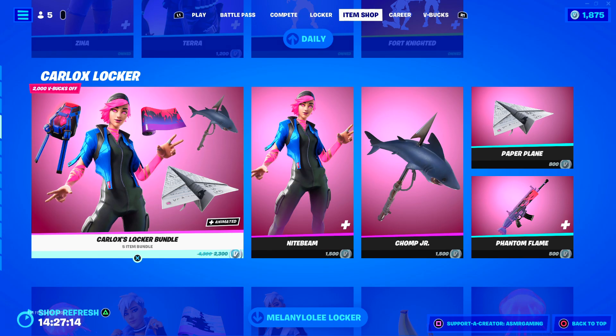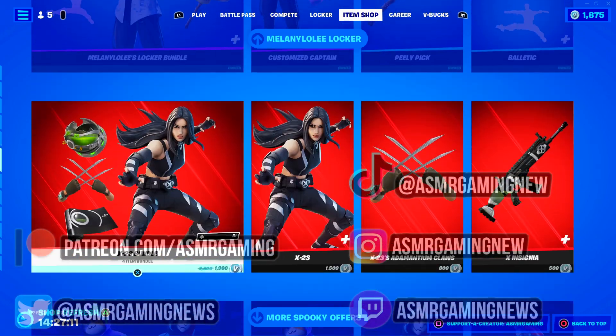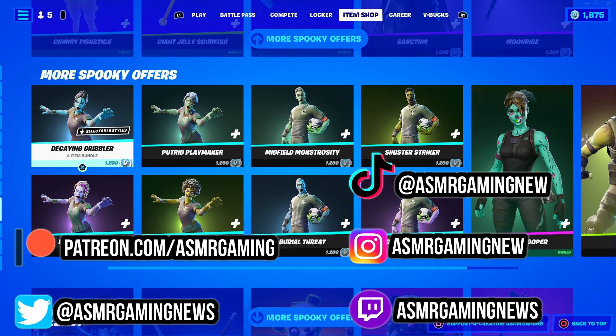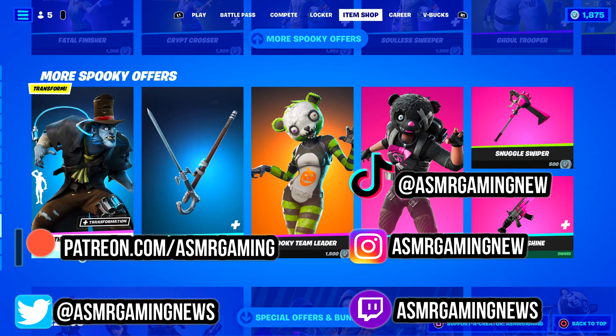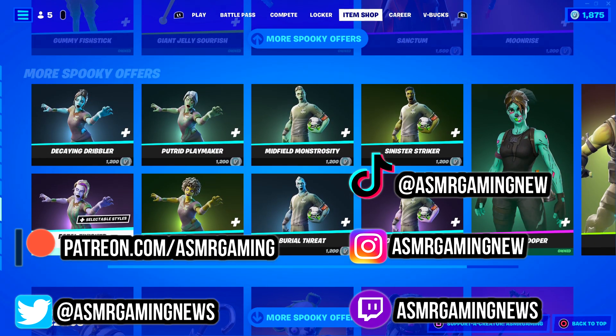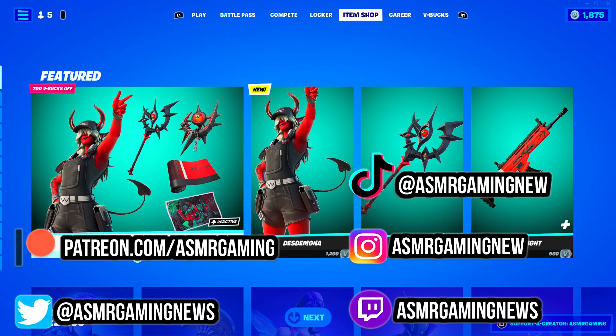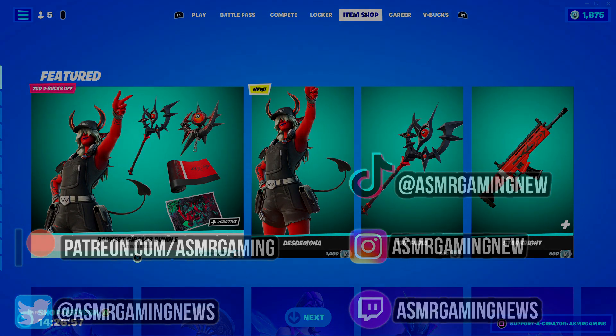And that's kind of it for the Fortnite Item Shop. Like I said, we have all these Locker Bundles still here and a lot of spooky Halloween skins still on the shop, so definitely check some of these out. Thank you all for listening and watching — I'll see you all next time. So long and farewell.